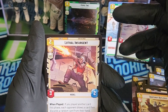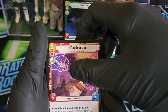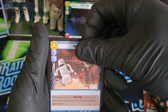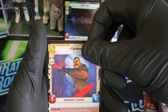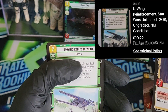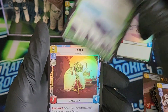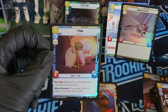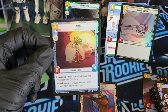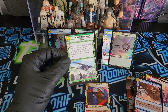Lothal Insurgent. Zeb Orrelios — uncommon. Protector, uncommon. Getting down to the last bit of the pack. We got another uncommon — Chewbacca, that's a cool one. And then we got a rare U-Wing Reinforcement. I like that Chewy. And then we're going to end it off with an uncommon Yoda foil — that's actually really cool. That's dope for an uncommon foil Yoda. If that's worth anything, we'll throw that up on the screen.